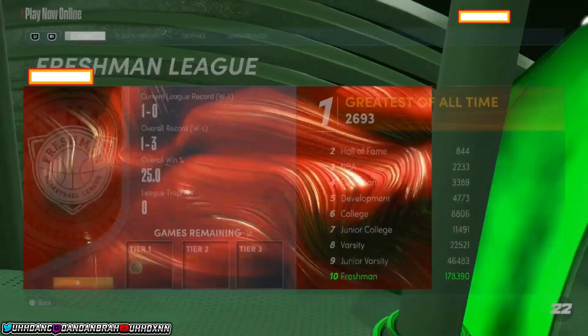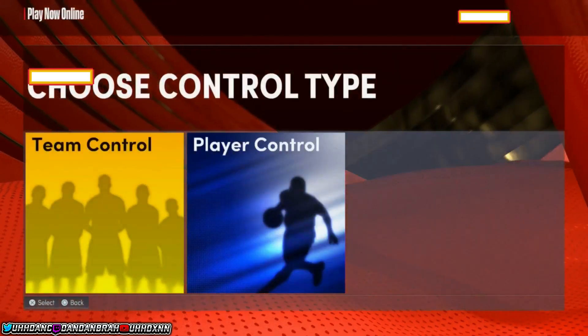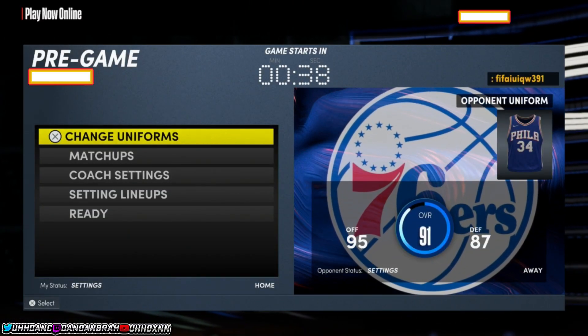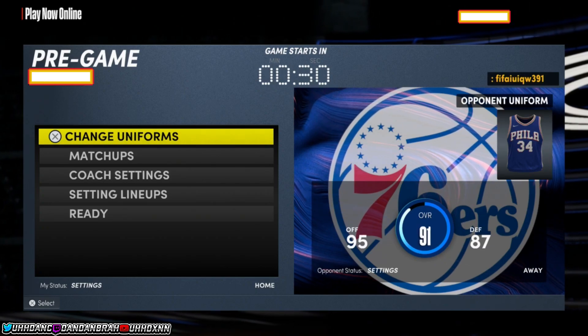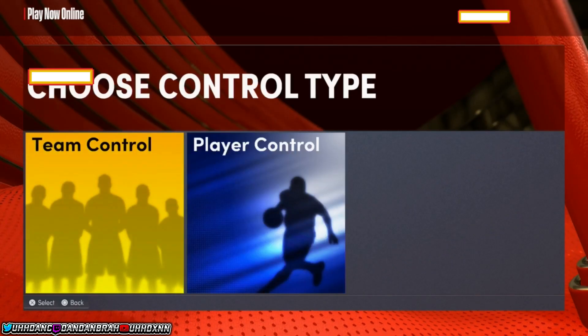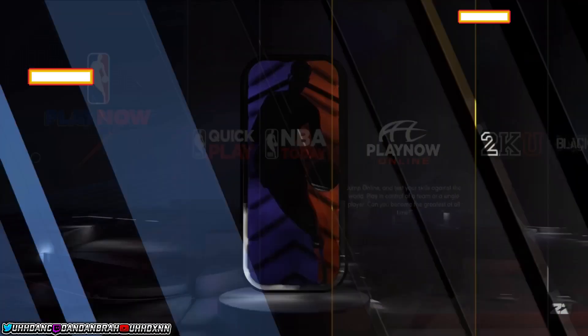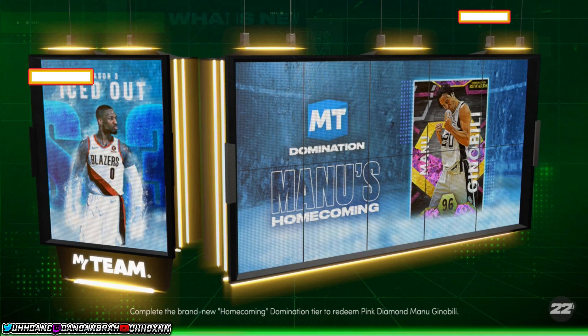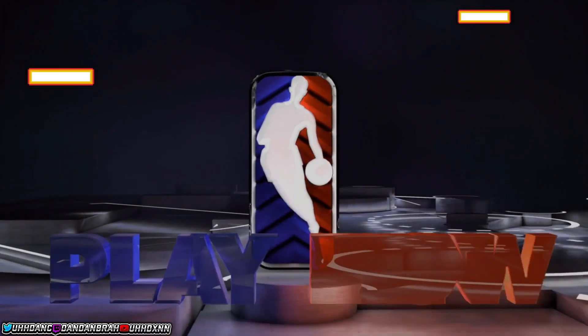Go into Play Now and then Play Now Online. Click on Tier One and select the 76ers. For some reason, whenever you do this, you get 400 VC every single time. Once the game starts, you can quit immediately or stay and wait for your teammate to quit out. Whenever you have the 76ers you're supposed to quit out immediately, and as soon as you quit you get VC. You can see right there — I just got 400 VC for doing nothing.